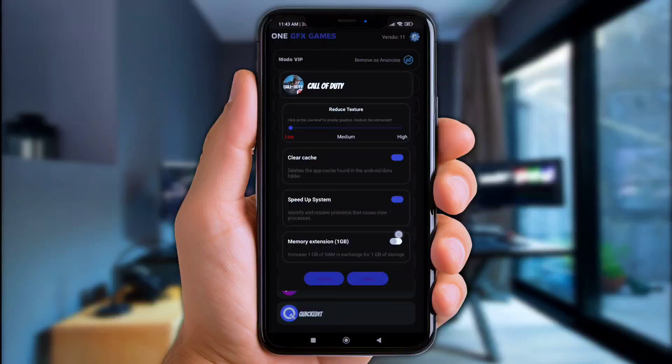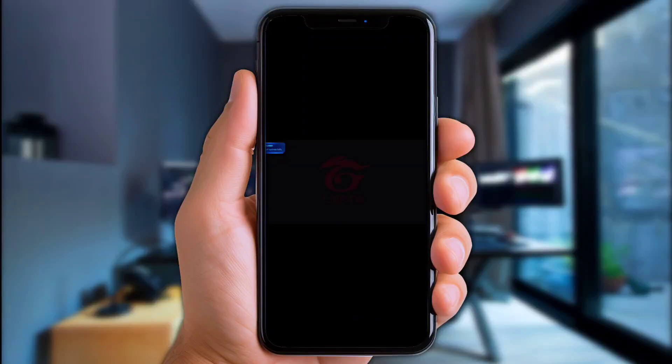Do not enable the Memory RAM Extension because it'll make your phone heavier. If some ads show up, that's okay — that's how we support the developer. Last but not least, click the logo and you'll launch the game.